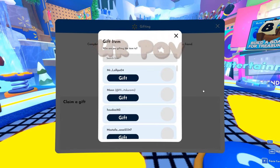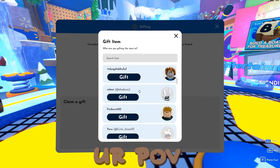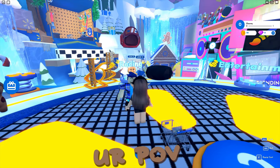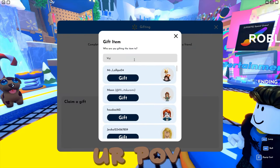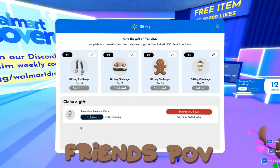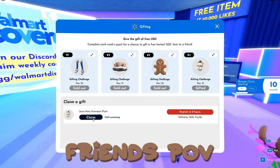Secondly, invite a friend to the same experience server. Then you'll have to give your friend or your other account a UUDC item. The person who's getting the UUDC all needs to do is join the server and then buy it for zero Robux.